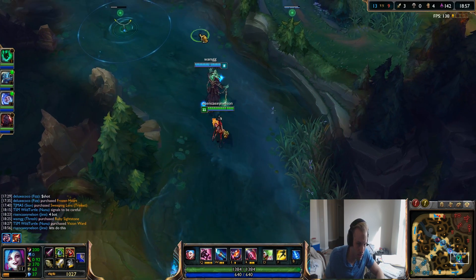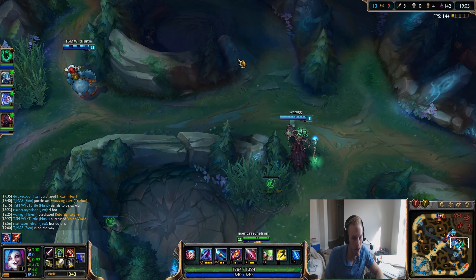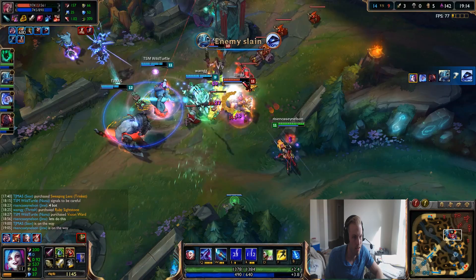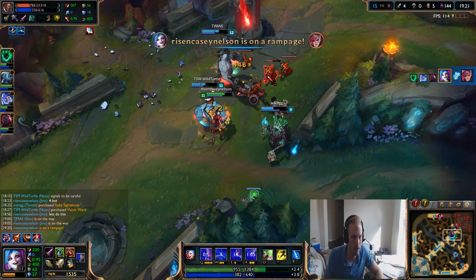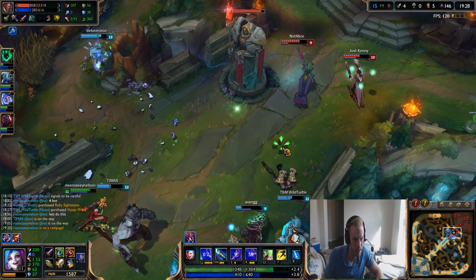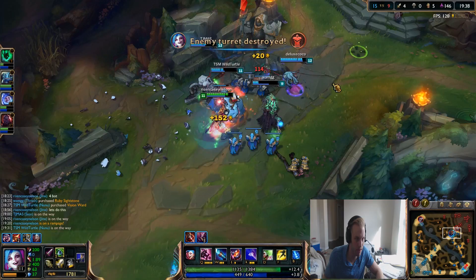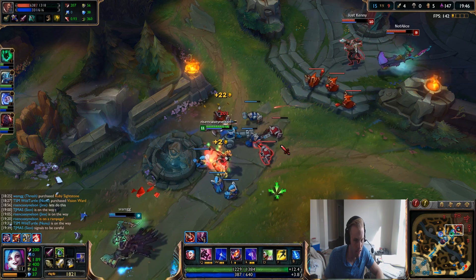I'm kind of looking for a fight - we're stronger, I'm really fed. So I want to look for a fight. You can see Silence going in hot here - I love it. I'm looking to ult it in, getting that assist. Getting that AoE damage is huge. We got two for zero - they're not able to defend the wave, we're going to get this tower nice and easy. We might be able to get another tower as well. Get that speed boost when the tower goes down.